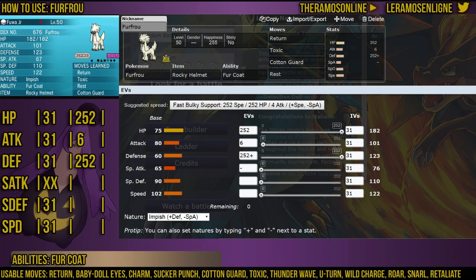While I used to run Sucker Punch for priority and a way to hit ghosts — especially Gengar, which can be common on Battlespot — it might actually be better to run Toxic. This means another wall can't wall you out of the situation, because they can't deal damage to you but you can't deal damage to them, and they will eventually wear FurFro down, especially if they are a Special Attacker or a Leech Seed wall. Toxic allows you to whittle down other walls quite reliably.